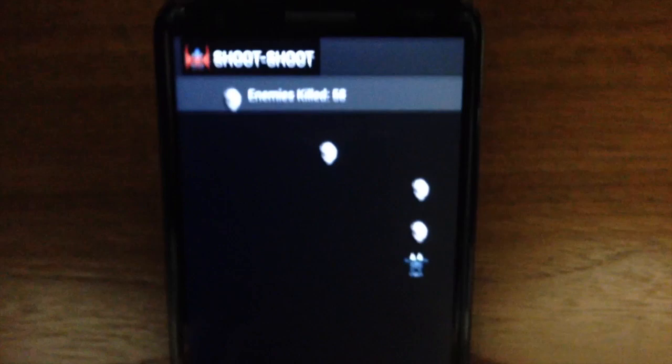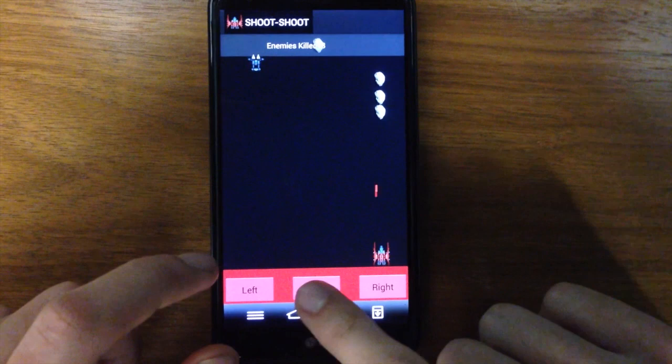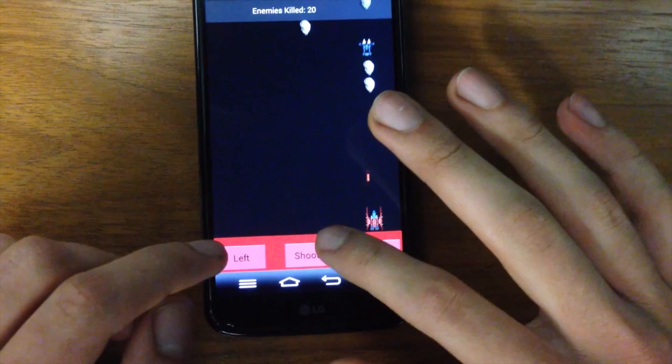Your final score will be displayed at the end when you get to the losing screen. All of the sounds for this game were obtained from freesound.org, and all of the images were obtained from opengame.org. All of these things were licensed under the Creative Commons license, which means that they can be used for non-commercial purposes, as long as the people are credited, which you can see in the credits. The introductory sound was recorded by the team.